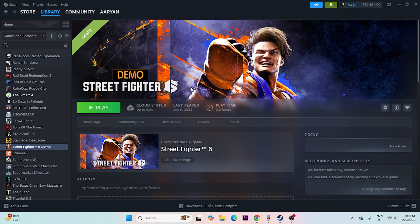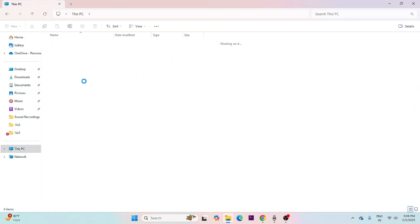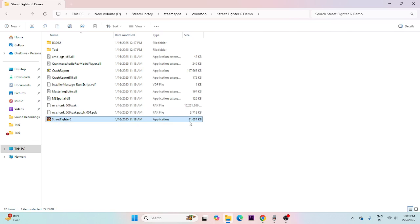Next, try launching the game from the installation folder instead of from Steam. Right-click the game, go to Properties, and check the install location. If the game is installed on drive E, close Steam from the background, then open File Explorer, go to This PC, Local Disk E, Steam Library, SteamApps, Common, then Street Fighter. Launch the game executable directly from there instead of through Steam.